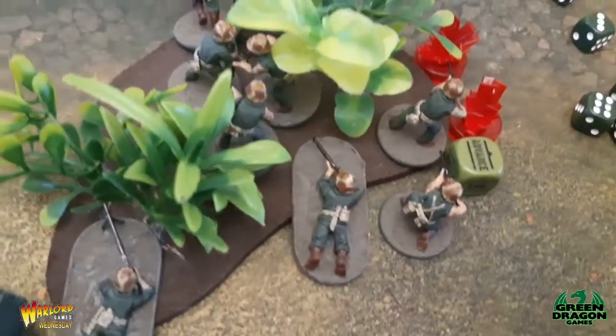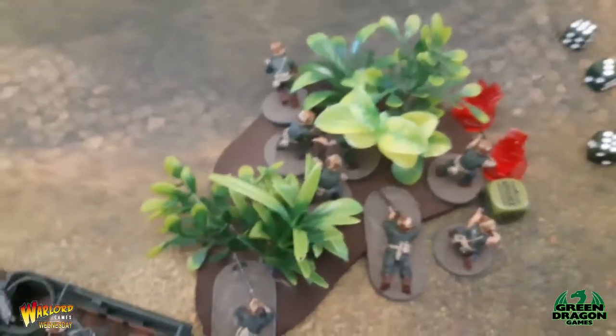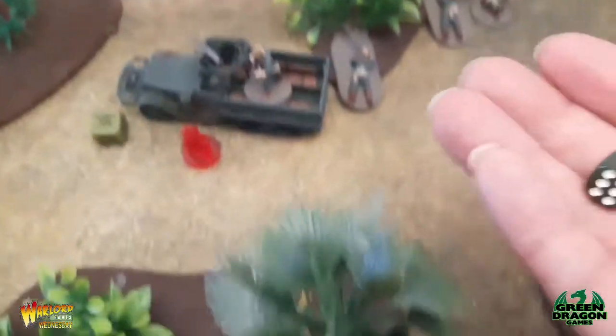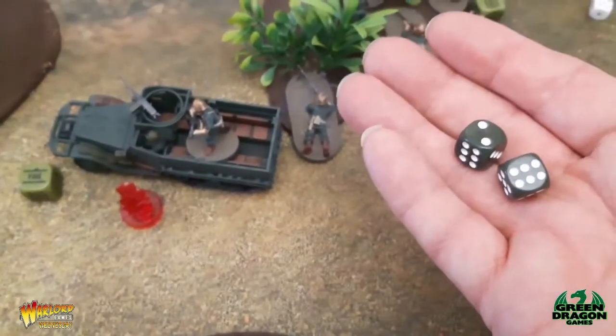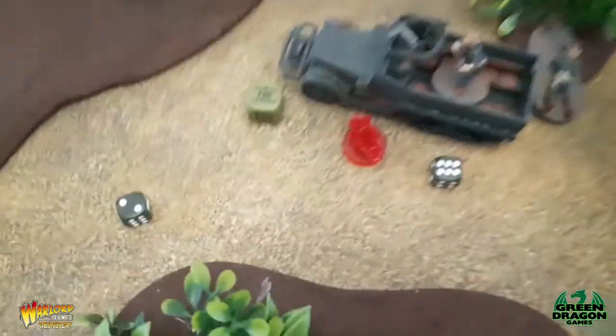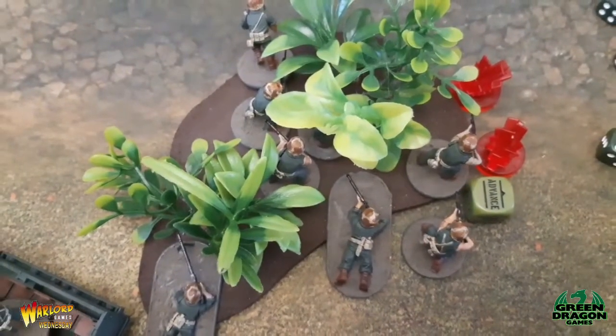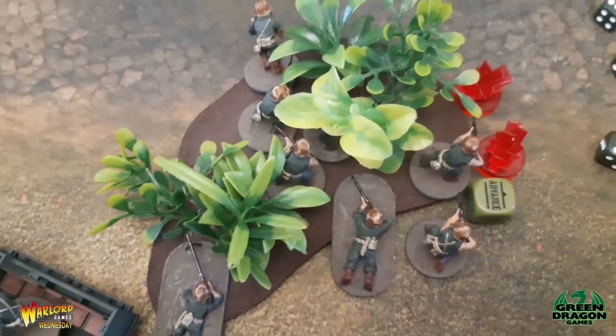That squad now has two pins and must take a break test. Rolling: eight, seven, six — needing six or less. The results are eight and eight, so the whole squad is gone. That's devastating for the US.